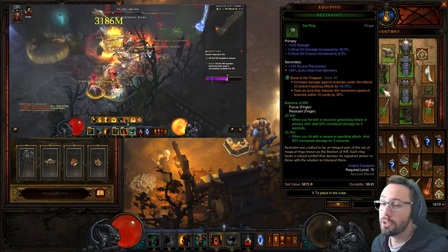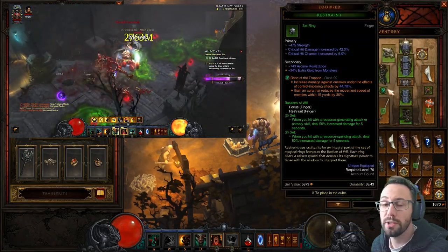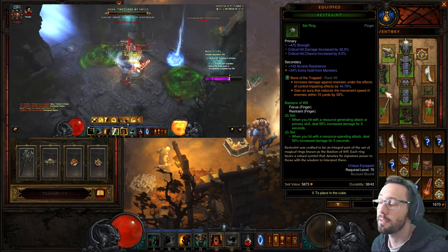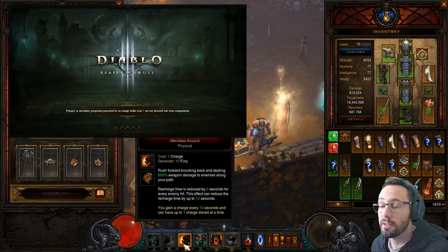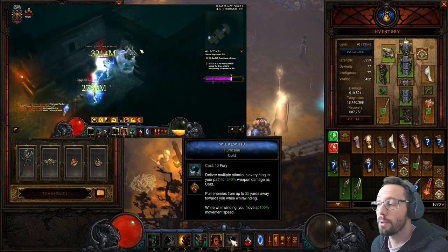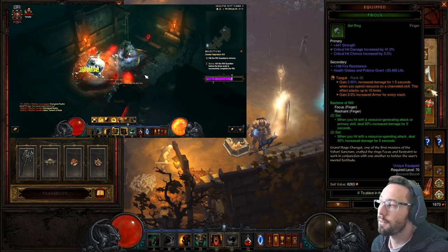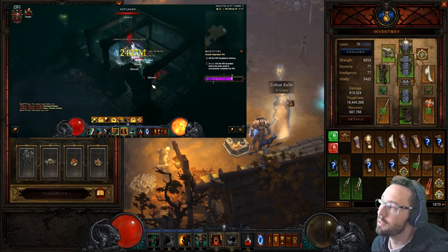The main thing that's changed for this season is we can now work in Focus and Restraint — no more CoE. We proc one ring with Furious Charge, which is nice because it also procs Band of Might for 80% toughness, and we proc the other ring with Whirlwind — we generate, we spend. It's a 50% modifier and that's what makes this nice and smooth because it's just consistent damage all the way through.